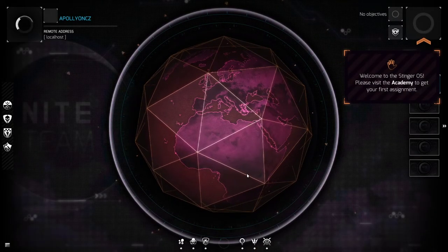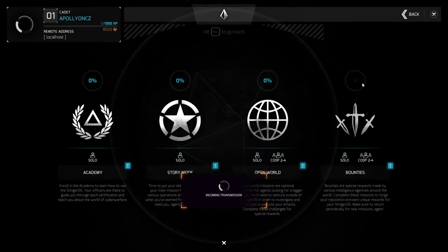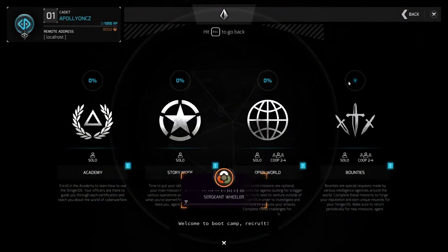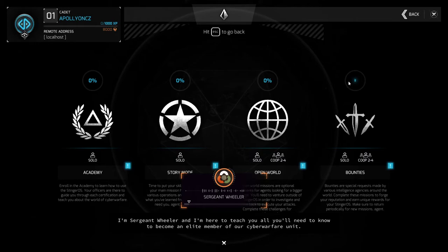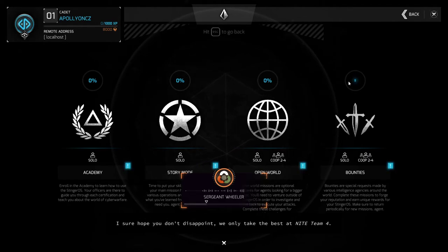Welcome, Agent. Welcome to Boot Camp Recruit. I'm Sergeant Wheeler, and I'm here to teach you all you'll need to know to become an elite member of our Cyber Warfare Unit. Your recruitment officer told me you've got a decent head on your shoulders, and I'm here to find out whether or not that's an accurate assessment. I sure hope you don't disappoint.